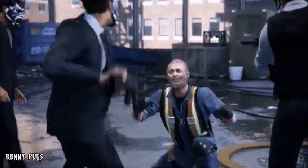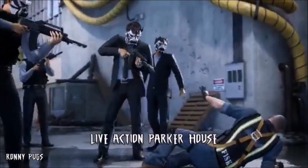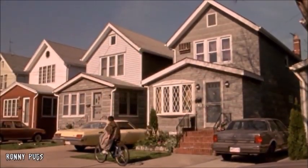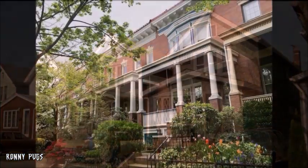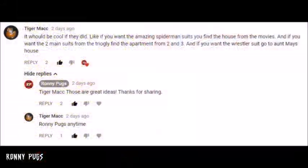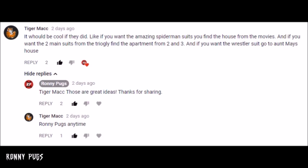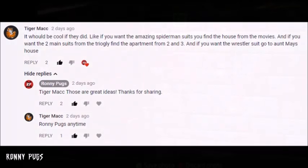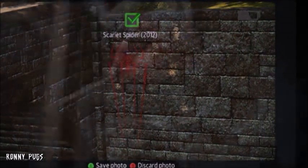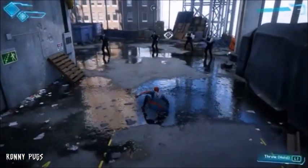Another Marvel Landmark I'd like to see, depending on whether we can go to Queens, is one of the Parker homes from the Spider-Man movies. How cool would it be to visit suburban New York and one of the neighborhoods from the films? I think we've only been able to do this in the Ultimate Spider-Man game. A comment from Tiger Mac on my last video had a great idea: if you want the Amazing Spider-Man suits, you find the house from the movies; for the two main suits from the trilogy, you find the apartment from 2 and 3; and for the wrestler suit, you go to Aunt May's house. It gives Insomniac a reason to include this beyond fan service.